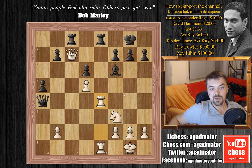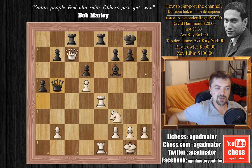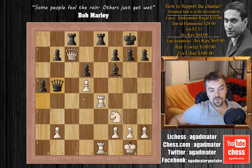What does black play here? The only move the engine is giving is actually rook to f8 to somehow stop checkmate. But he doesn't really have anything. He has to go queen to b8. Now the queen no longer has the fourth rank available.